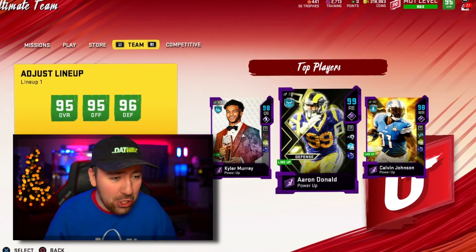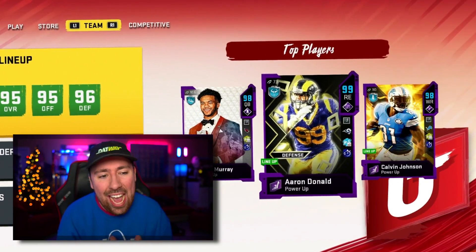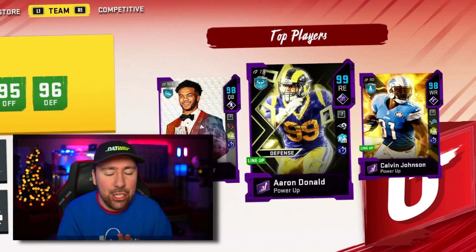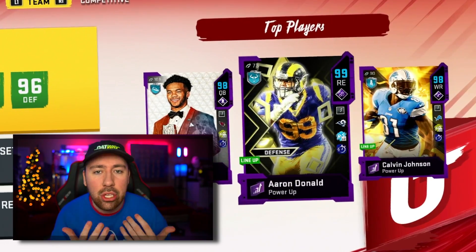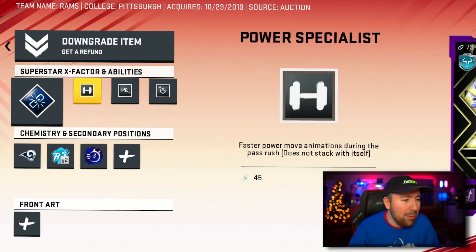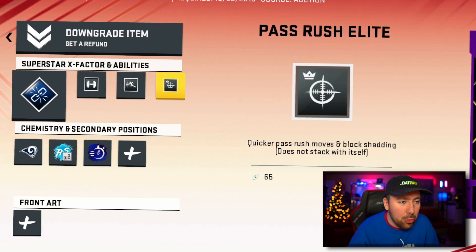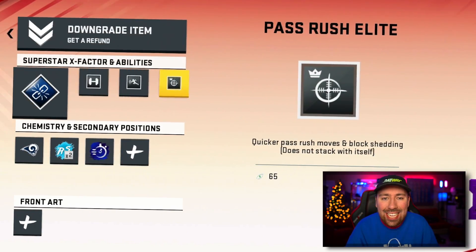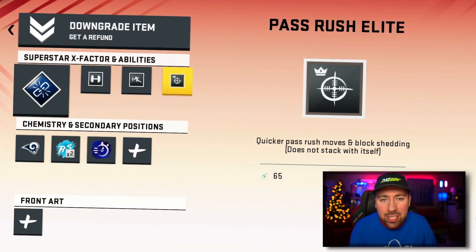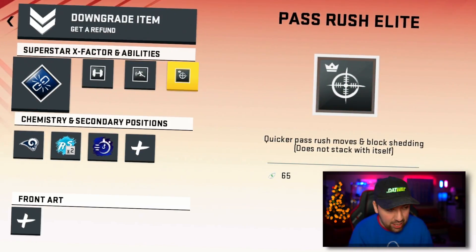Ladies and gentlemen, how are y'all doing today? Welcome back to another video on Madden 20's No Money Spent. Now to start out this video, I just want to let you guys know that I've officially moved Aaron Donald as one of our X Factor players. He is a 99 overall. I felt like we just need to utilize him a lot more than we have. His X Factor is Unstoppable Force. His Tier 1 ability is Power Specialist, Tier 2 is Run Stopper, and Tier 3 is Pass Rush Elite. I essentially play him at my nose tackle position, hopefully to do a better job at snapping those halfback dives and getting to the quarterback.